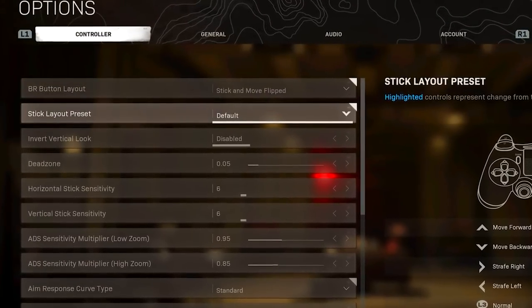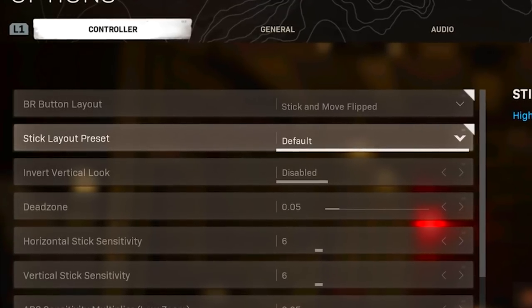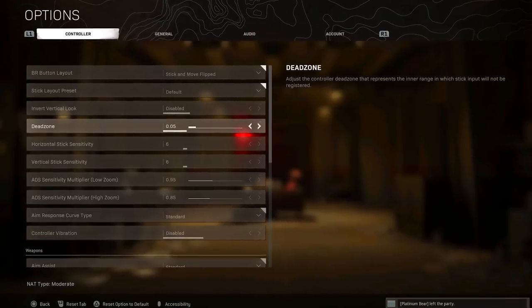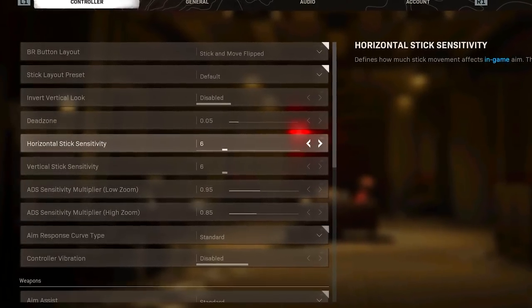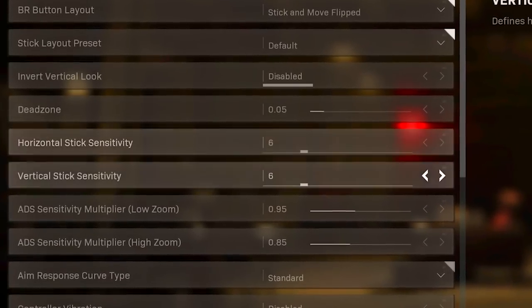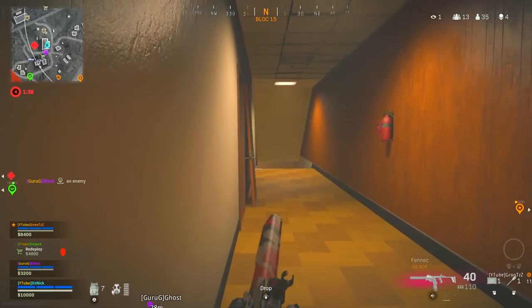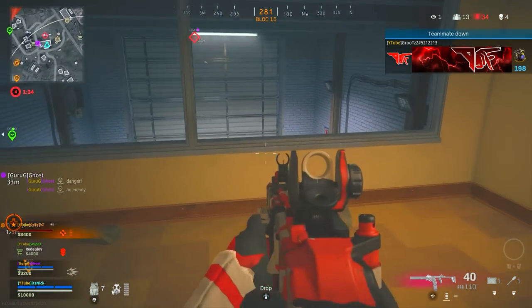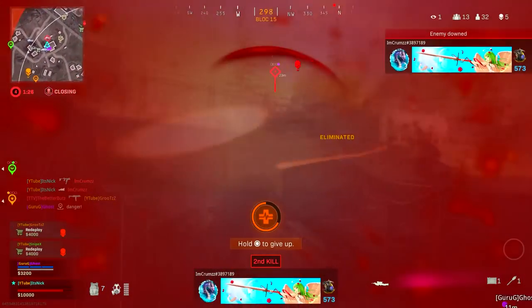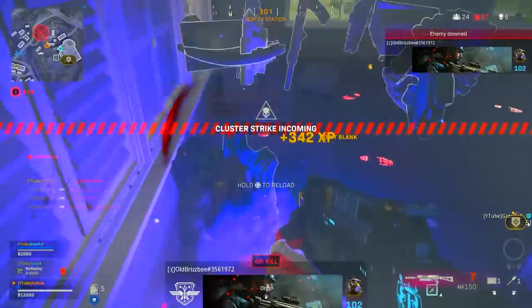The stick layout preset I never touch — I leave it on default. I also didn't change invert vertical look. One thing I did change is the horizontal and vertical stick sensitivity: I was on 9-9 or 10-10 and I brought it down to 6-6 for both. I noticed I was a lot better at snapping onto targets, which helped me get so many more kills. In Warzone gunfights, you don't need to turn around much, so dropping to 6-6 works a lot better.